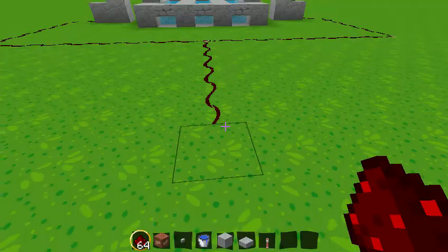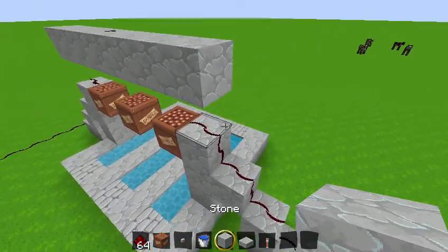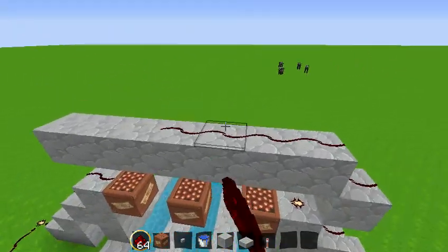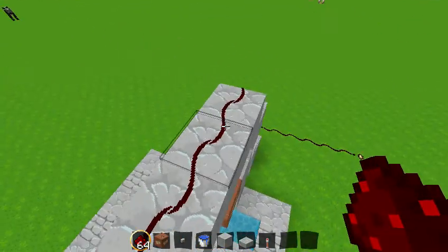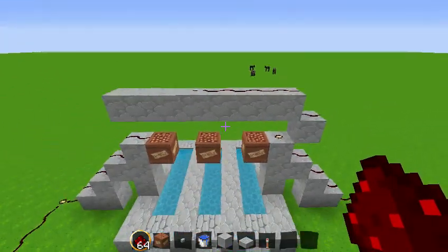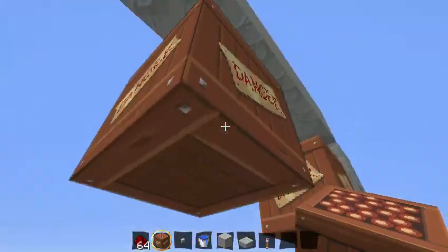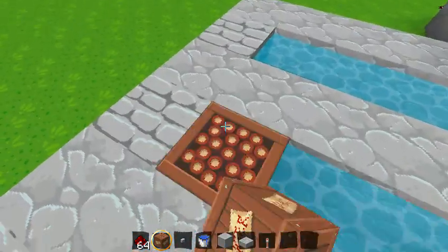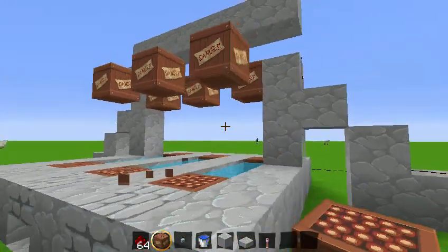We're not done yet, guys. Then what you want to do is put that right there, and have the redstone placed like that. So then it's going to activate that. You see this — this is going to drop and go right there. You want to put TNT in the first ones right there and the first ones on this side. And if you want, you can place it like this too — it doesn't really matter. All in all, it should look like this.